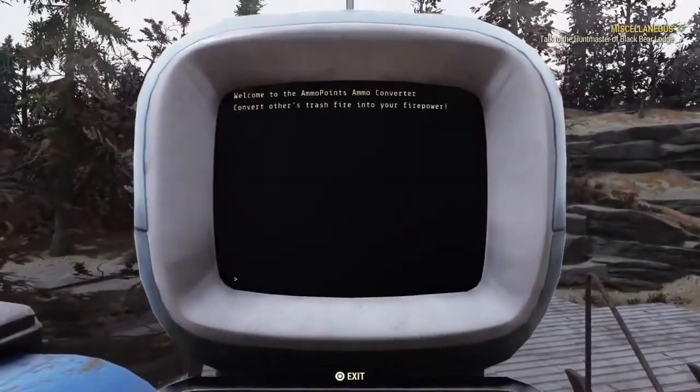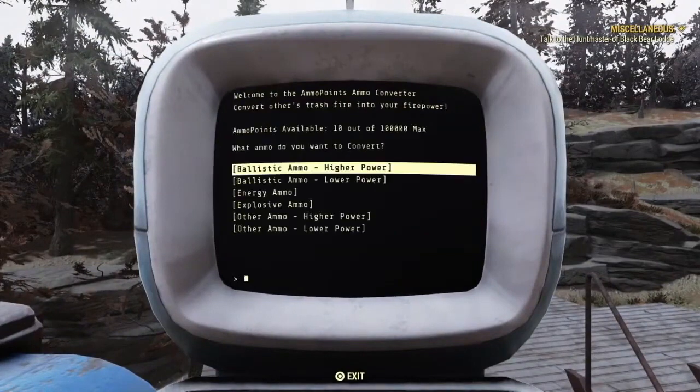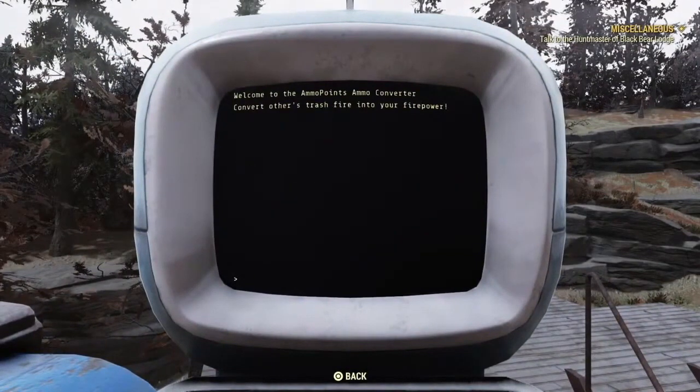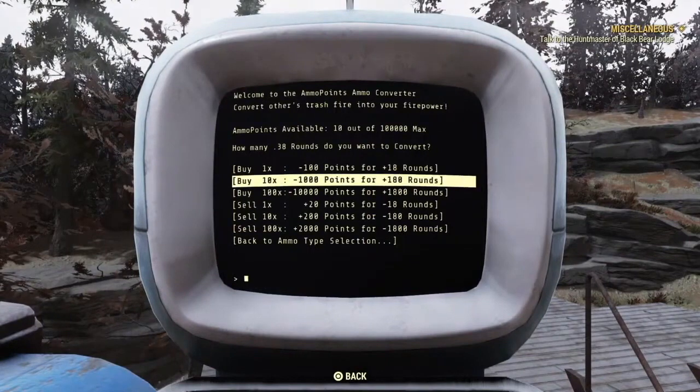Let's log into the ammo converter — immediately the screen is already different from the original. There is no option to buy or sell upfront. You're only selecting the type of ammo to begin with, and once you get deeper into it, it'll ask you if you're wanting to buy or sell.